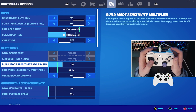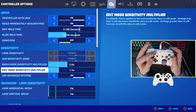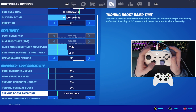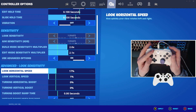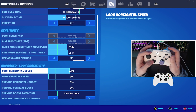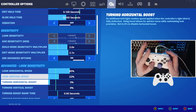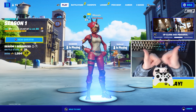For build mode sensitivity, use a multiplier of 2%, and for the edit multiplier, set it to 2.1%. For the very final setting — look sensitivity — both horizontal and vertical should be the same. You're going to want to use 45% for both.